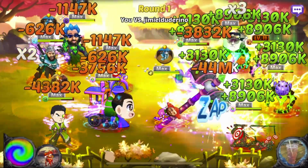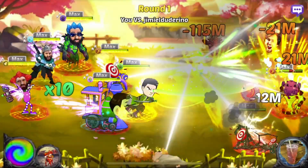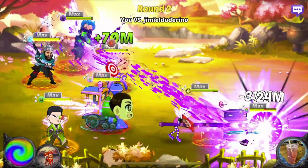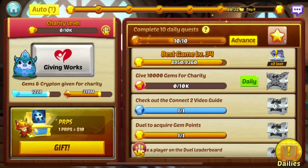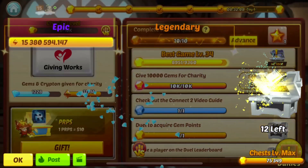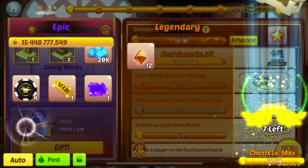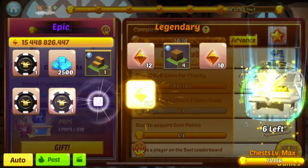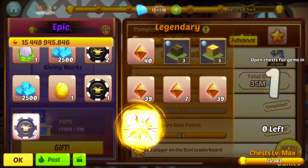Visiting the community, looking at a guide, dueling here in the community. The last one is giving gems for charity, and then you can claim those daily chests. At this point you're done for the day — that was very quickly, even less than five minutes.